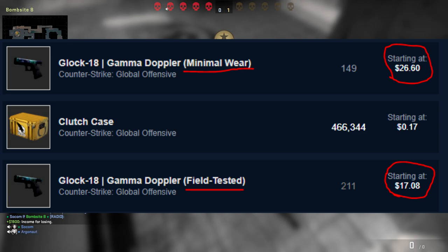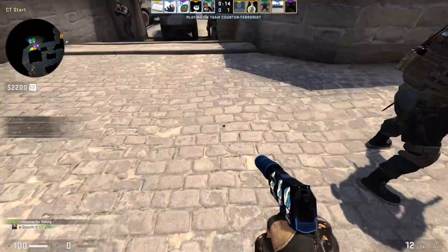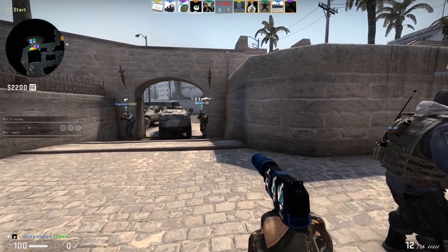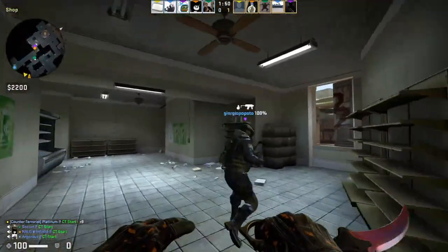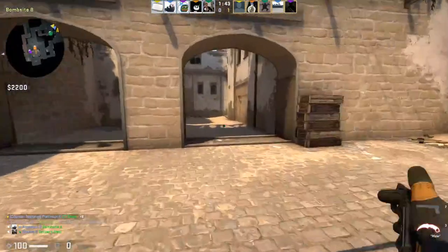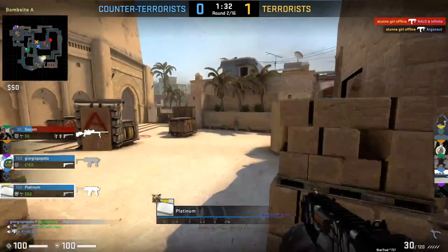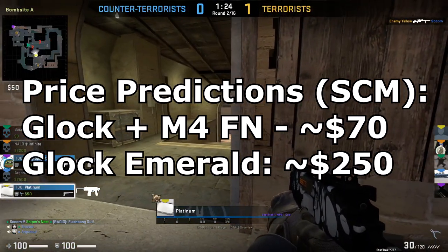You can get a battle-scarred red out of essentially a $50 capsule, and that battle-scarred red is only going to be worth around $15. So definitely not worth it if you get a battle-scarred version. However, you can get a confirmed red from these capsules. This is a brand new mechanic to CSGO — we've never been able to select a red item using stars. With that comes new challenges and topics for investing, but despite the guaranteed red, there's still a pretty high level of RNG and variance.